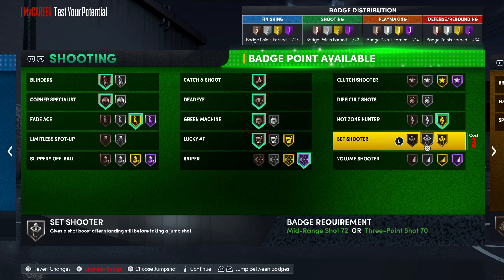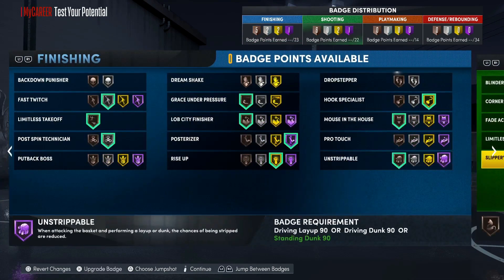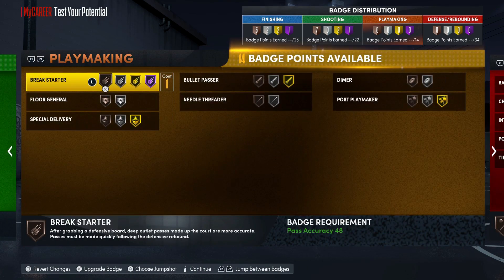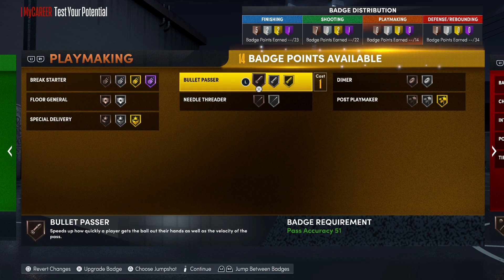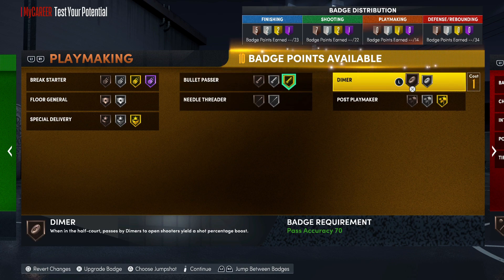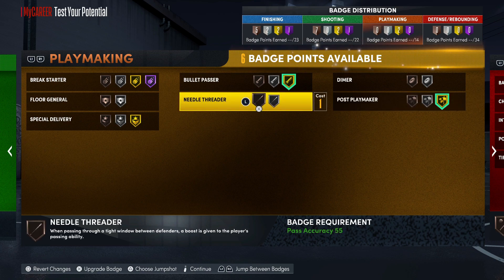I'd probably throw on Slippery Off Ball as well. For your playmaking badges, you want to put on Bullet Passer — you don't gotta throw it on gold, but I'd throw it on gold because getting the pass there is more important than Dimer. Also put on Post Playmaker gold and Needle Threader.